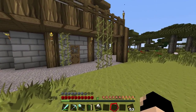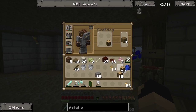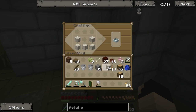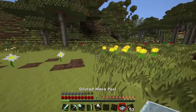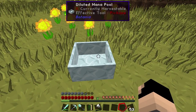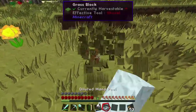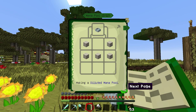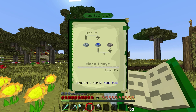We have tons of living rock, so that's easy. I don't have a crafting table up here - let's put one right here. Let's take some living rock and craft a diluted mana pool. It's not working - I guess I need the mana spreaders first. Let's just put the pool down here for now.